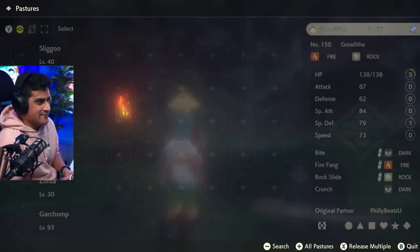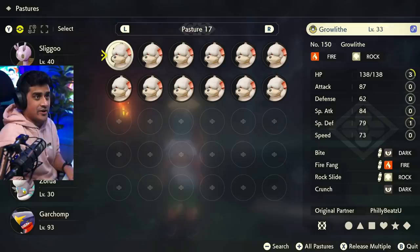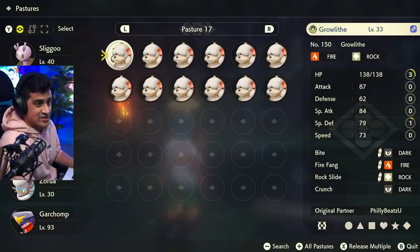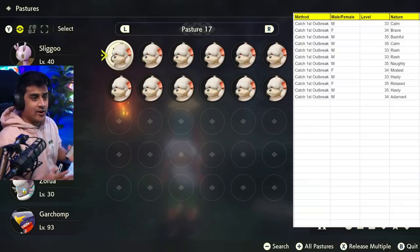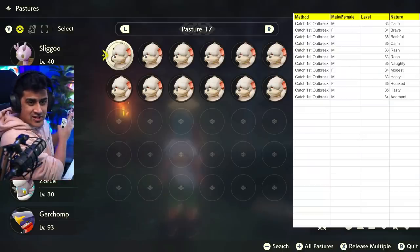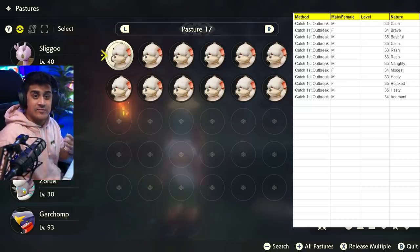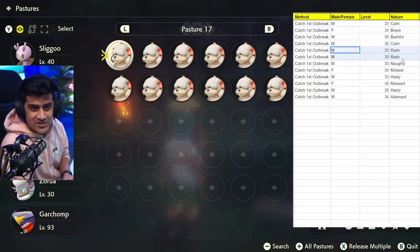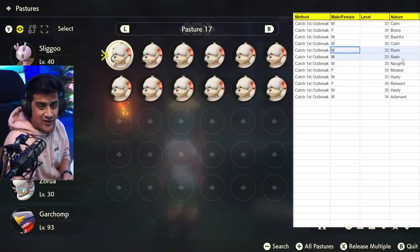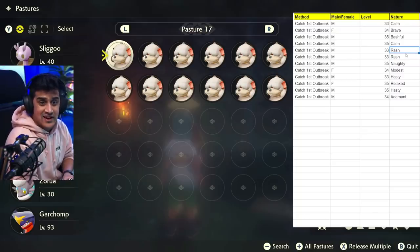To make this easy, I made my first box an empty pasture so I could just go in and look at all the stats. We're going to pop open a little Excel sheet and put down all the information of every single Growlithe we have. I have a Google sheet up — on the right side of the screen I have the method written down, whether it's male or female, the level of the Pokemon, and their nature. If we end up with two males at the same level and nature, I noted their weight and height on a separate category to avoid mix-ups.